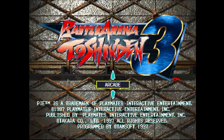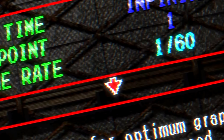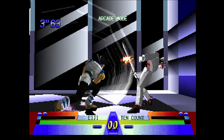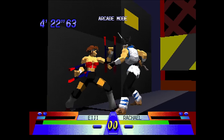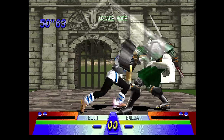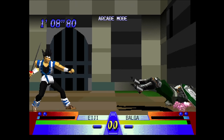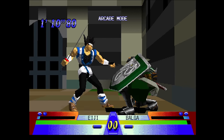Next is Battle Arena Toshinden 3 from Tamsoft. This one has a 60 frames per second mode right in the options screen, but this reduces the graphical quality of the game — it absolutely decimates the backgrounds. Here's the game running at 30 frames per second, and now here's that same stage in the 60 frames per second mode. How would you choose to play this game?